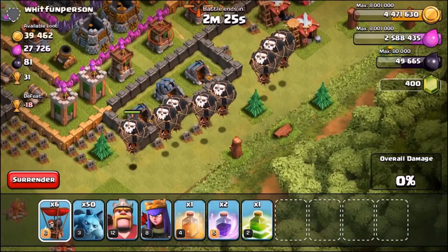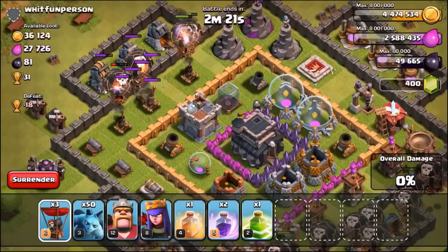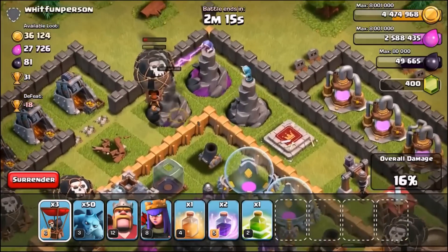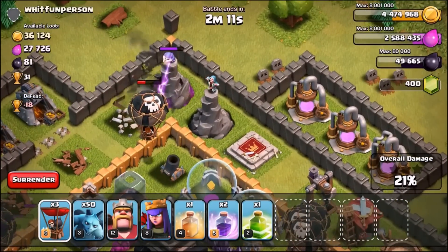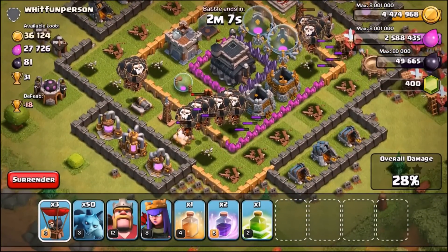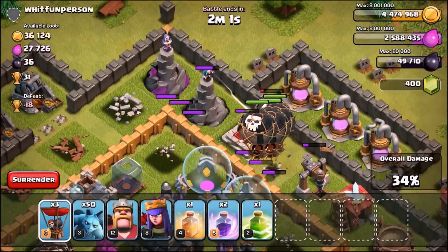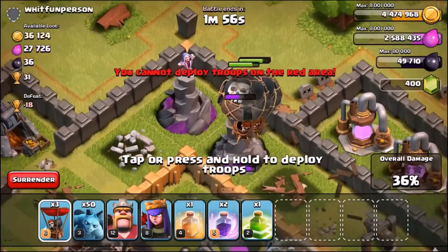And then for the archer towers, let's just send in a couple there. We'll keep the rest of the balloons. We're not going to send in any more troops. We're not going to use any spells. I'm going to show you why this is an extremely bad base. These wizard towers aren't even able to take out my balloons. Look how bad they are. It's literally embarrassing. We've got so many balloons left. They've literally been unharmed. The archer towers took out, I think, one or two balloons. The air defence maybe took out one. The wizard towers, together they've taken out two or three balloons max.